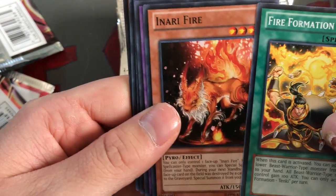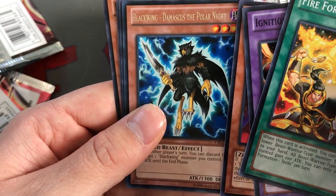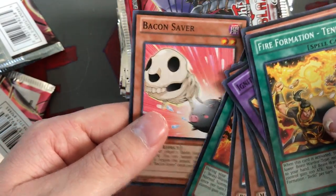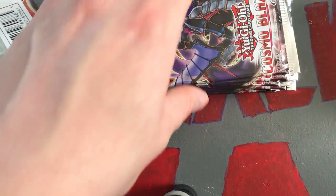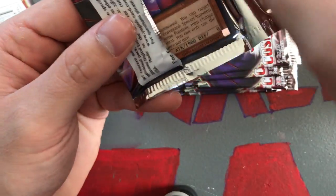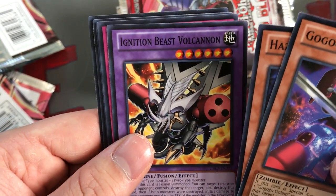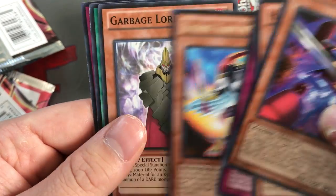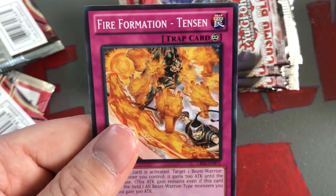Fire Formation Tenki, Enru Fire, Ignition Beast Volcannon, Go Go Ghost, Blackwing Damascus the Polar Knight, Dodo Drobat, Brotherhood of the Fire Fist Raven, Fire Formation Tenshi, and a Bacon Saver. Also guys, if you've watched the new YuGiOh movie - I haven't seen it yet as I'm recording this but I'm hoping to go see The Dark Side of Dimensions soon. Let me know in the comments if you think it's a pretty good movie or not.